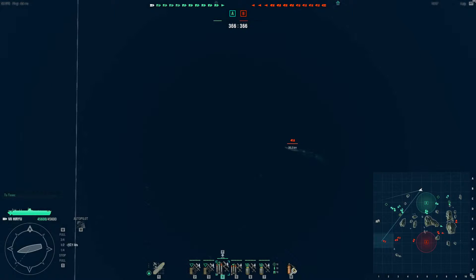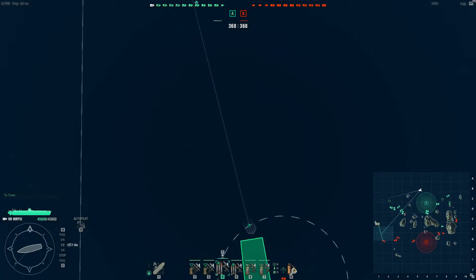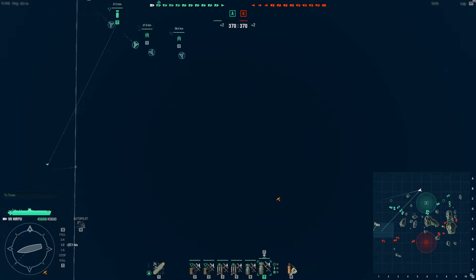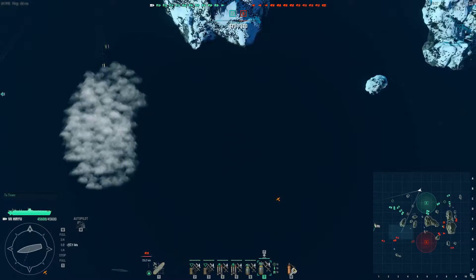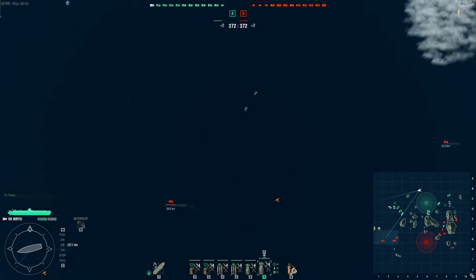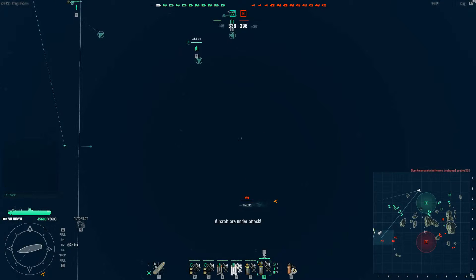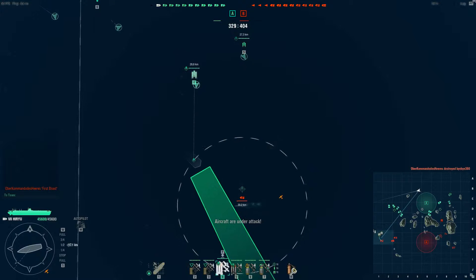I just ordered my fighters over to those cruisers because we spotted enemy bombers there briefly sneaking down on the right-hand side of the map. It looks like they're actually coming in at those two cruisers, or possibly at that destroyer in the centre there. It actually looks like they attacked that destroyer. So my fighters weren't going to be of any use, but I'll just leave them hanging around the area just in case more bombers show up.